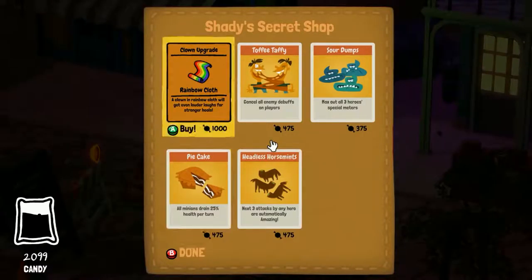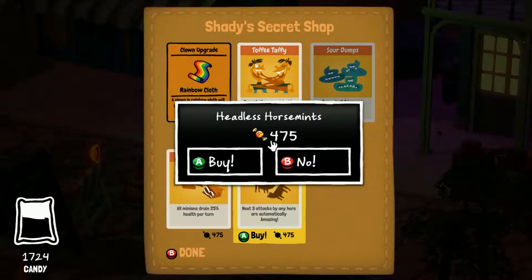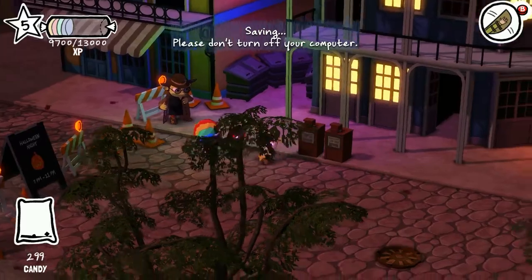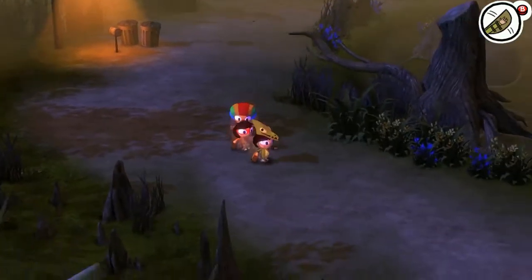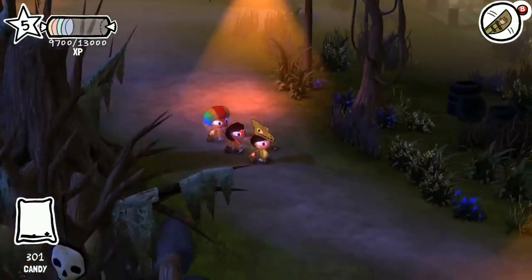I might hold off on the Rainbow Cloth here, simply because I want to see what the other costumes we get are and what the other upgrades are — especially if there's an upgrade for the pterodactyl later. Let's go ahead and get Sour Dumps — that seems really decent. Next three attacks by any hero are automatically amazing, so that's pretty good. And the All Minions Gain 25% health per turn card — also pretty good. We got all the Creepy Treat cards. Let's go ahead and head back to the beginning of the bayou and back to Everett Lucie's house.